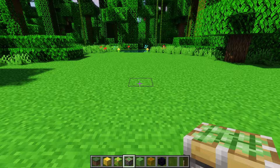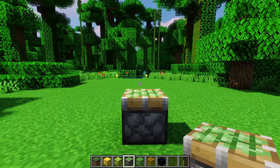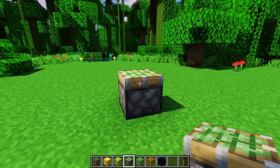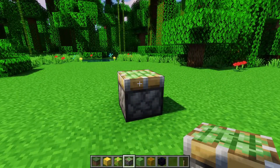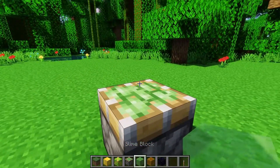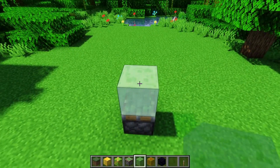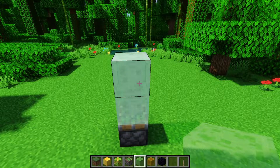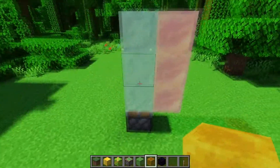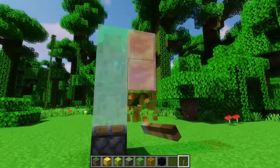Now let's talk about slime and honey blocks. Slime and honey blocks let you push multiple blocks that are not necessarily in a straight line using the same piston. I'll use a sticky piston here, but it works the same with a normal piston except the normal piston won't pull it back. You have your piston going directly into a group of either slime or honey blocks. You specifically cannot have a group of both slime and honey blocks because they do not stick to each other — the honey blocks will not stick.